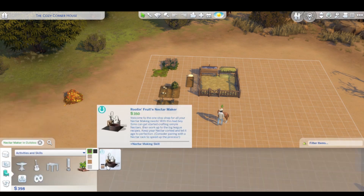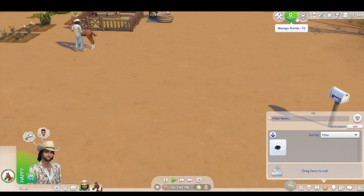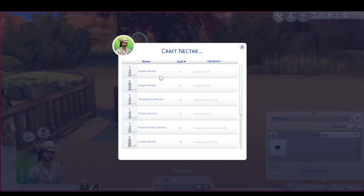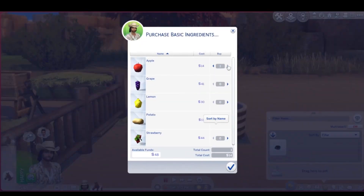We actually just have just enough. I'm going to try a different color today. I've only done the one, but I would also really like to build an actual house — just something for him to live in on this property until we can get enough money up. We need to purchase — we have $48 — we can purchase a couple of apples and a couple of grapes.